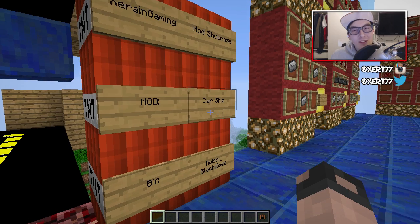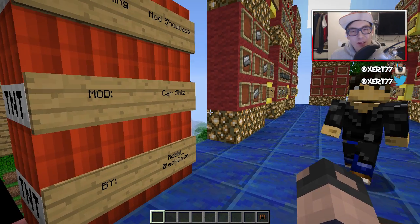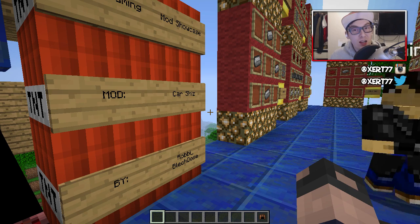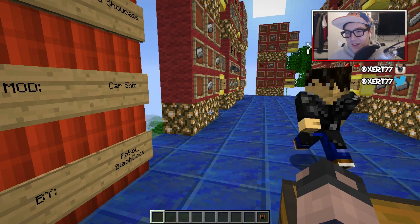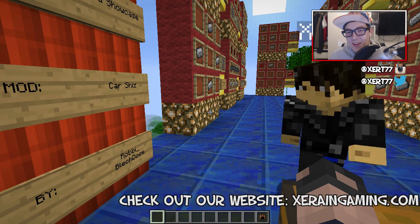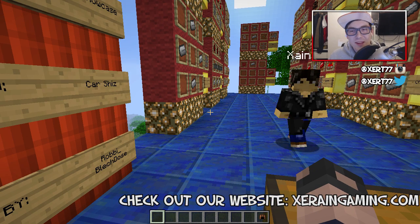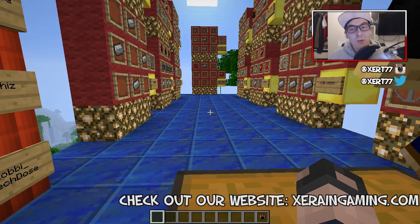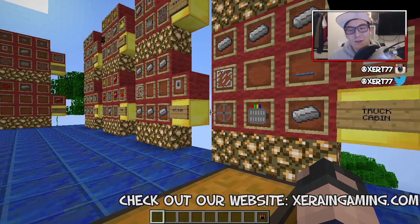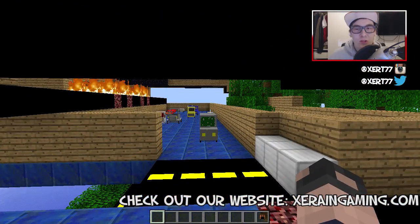Hey everyone and welcome to a brand new Rain Game mod showcase. I'm here, Andrew, hello! Today we're doing an incredible mod called Cars and Drives, created by Robbie Bleck. It's called Cars and Drives - we don't exactly know what that means but it is a unique name we will all remember forever. Basically what it does is it adds loads of awesome cars and trucks, like Ferraris and more.